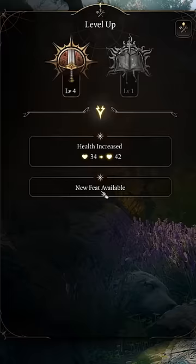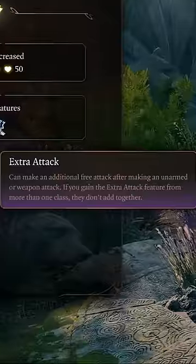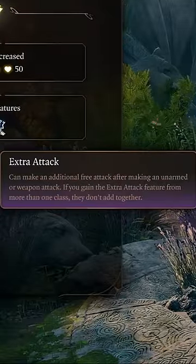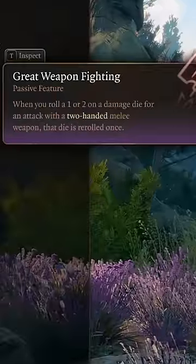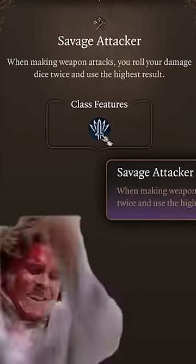Choose the Champion Subclass at level 4, the Savage Attacker feat at level 5, and Extra Attack at level 6. Now you're rolling damage dice several times a turn, critting on 19s and 20s, re-rolling 1s and 2s, rolling damage dice twice and using the highest roll every attack.